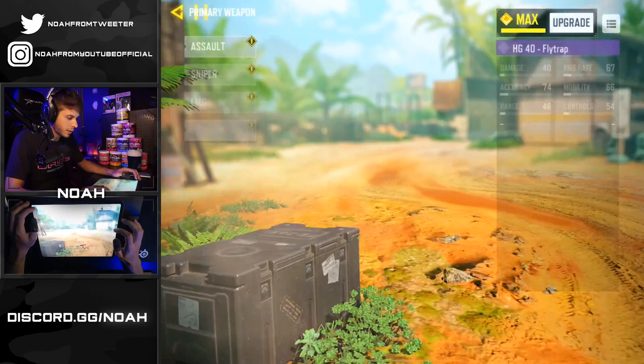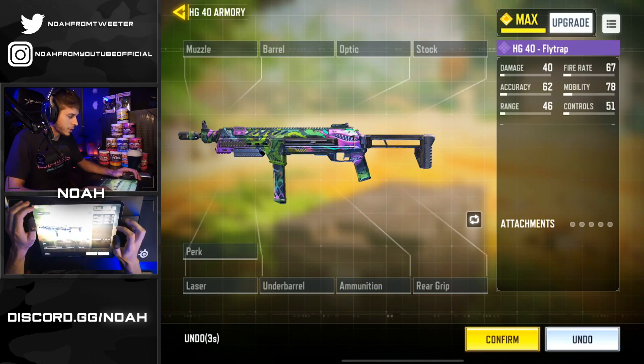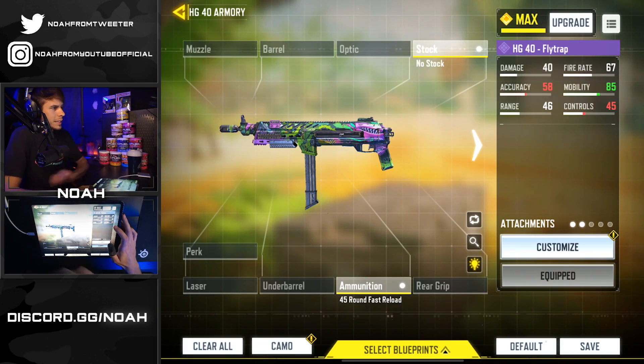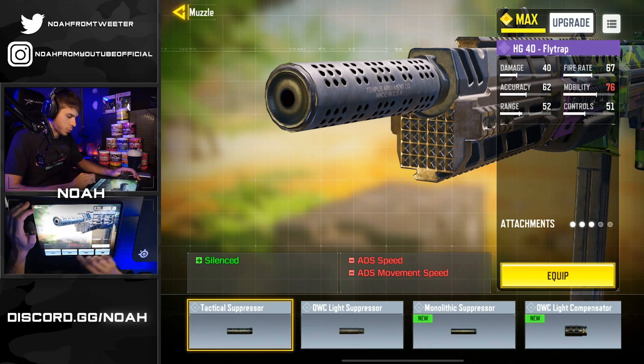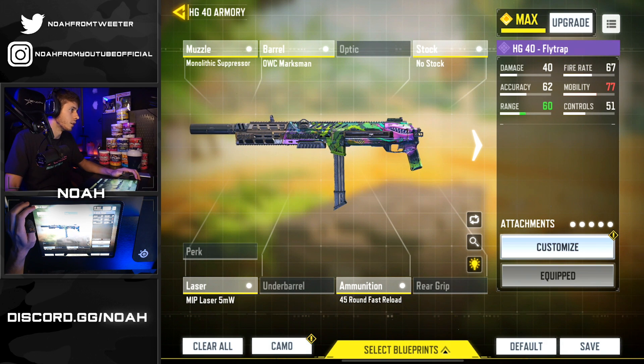We're going to clear out the attachments because there's no doubt I don't want to use a 3x on the HG40. We're going to throw on some of the attachments I use on my typical HG builds. My entire HG build is pretty much a balance build to increase range while maintaining the other stats. The mobility only goes down one, but it also contains the 45-round fast reload, no stock, and range increases significantly.